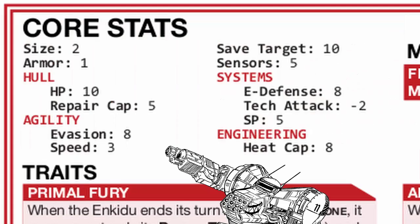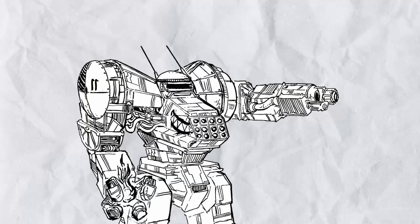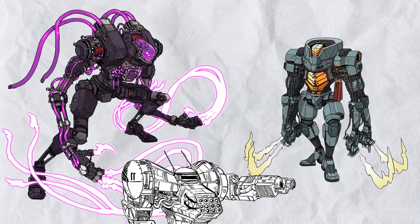However, if Enkiju isn't in danger zone, it's way slower. It's also terrible at tech attack, and in danger zone it's a direct danger to any of its allies that are too close. So basically, if Enkiju is doing its thing, its allies should stand way, way behind it or far from it.